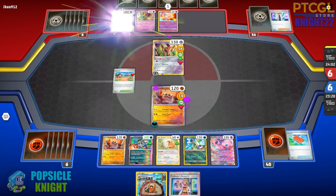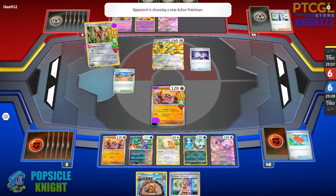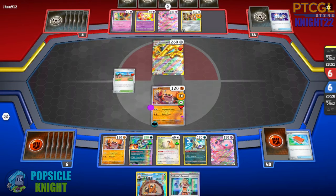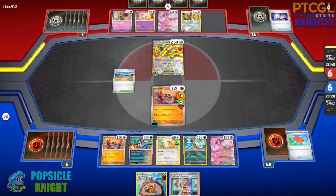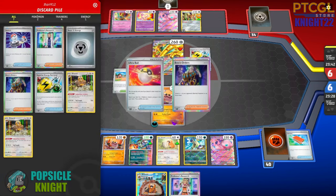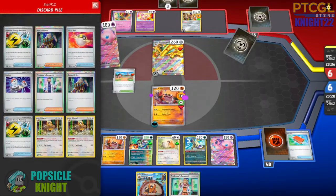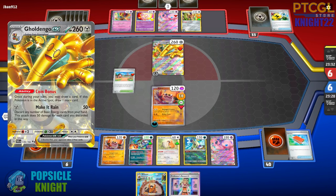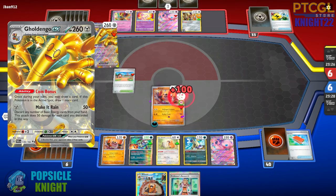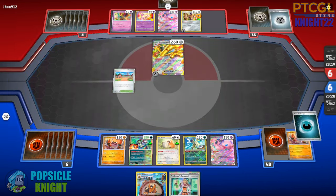They will be losing two prizes instead of one since we are a single-prize build — except if they target our Mew EX, that's going to be a problem. Coin Bonus draws them extra cards, and if they evolve into two Goldengos that's even more draw. They can deal as much damage as the energies they discard during a turn. They're dealing 100 damage, and with the poison we actually killed ourselves — which is not good, but that's a risk we're willing to take.